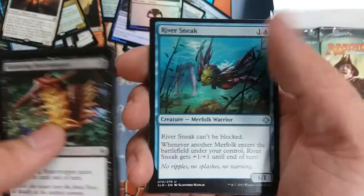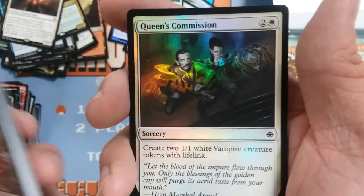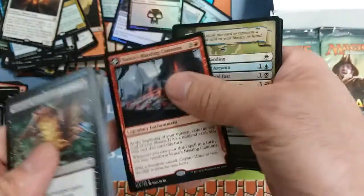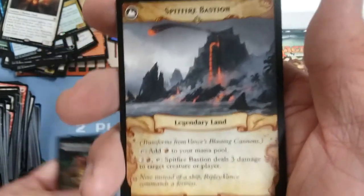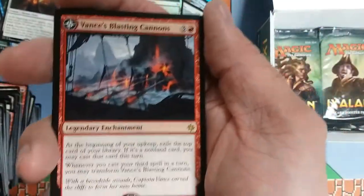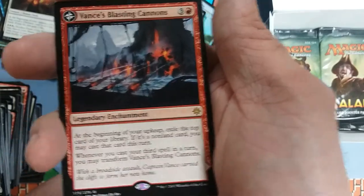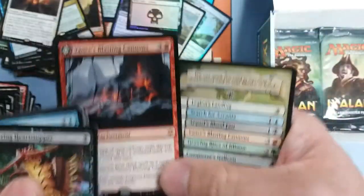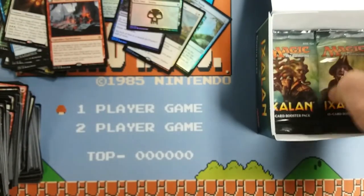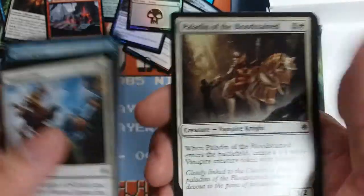Now we got Ruthless Knave, River Sneak, Savage Stomp, and a flip card — Queen's Commission makes two one-one vampires with lifelink. And this next one turns into a red land that you can pay three, tap it, and just lightning bolt whatever you want. Beyond useful. The flip requirement — you exile the top card of your library, and if it's a land you may cast it. Then when you cast your third spell in a turn it flips. Mana intensive, but you're playing red so you'll have tons of one-drops and cheap burn spells. Not a ridiculously hard requirement to meet. I just love these transform cards — that's just the best cycle of flip cards they've ever done.